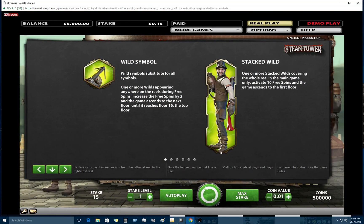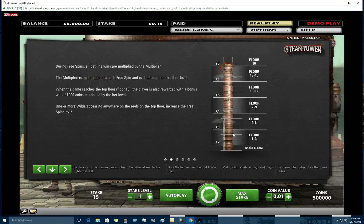Basically, if you get this man stacked anywhere in the columns — 1, 2, 3, or 4 — it initiates the free bonus and then you go up the tower.